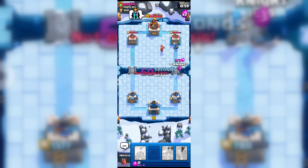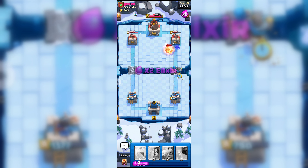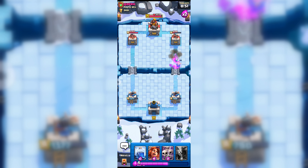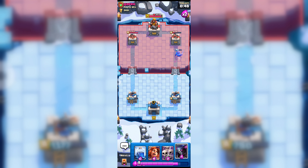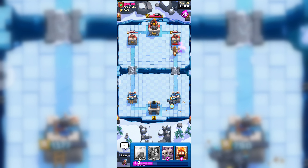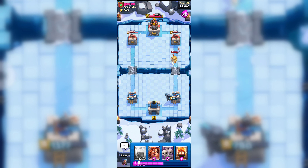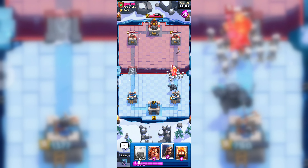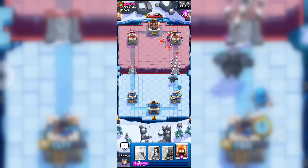Only 60 seconds left and normally I try to rush at this time, so we will try to rush as usual. Let's go again with our pekka attack. He is going with that prince but we can take it down with our skeleton army, and here goes our wizard to support our pekka.